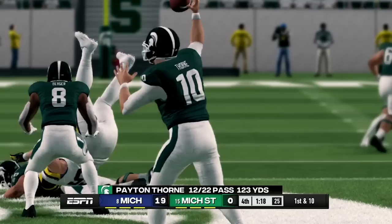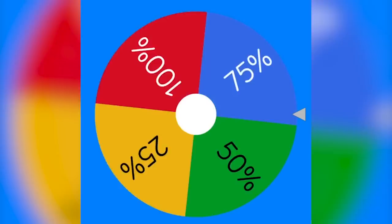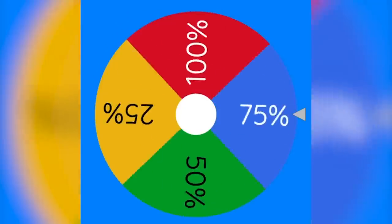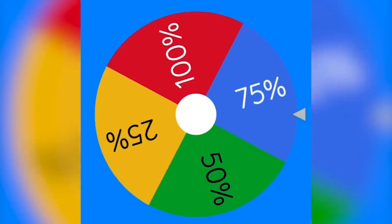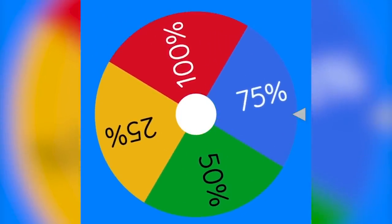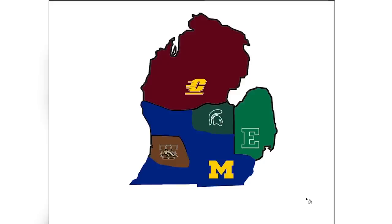Let's see how much land they will be taking. We're going to use the default wheel. The Wolverines will be taking 75% of the Spartans' land. This is going to be a huge pickup for Michigan, as the Spartans are going to lose 75% of the land. However, the Spartans will still be in it. Here is the updated map — Michigan just took 75% of Michigan State. Let's go ahead and find out our next matchup.